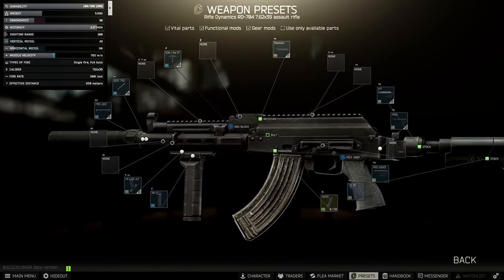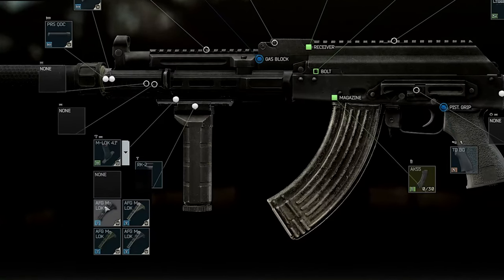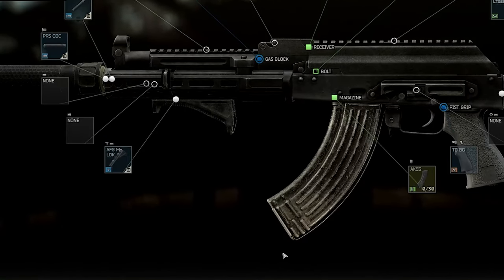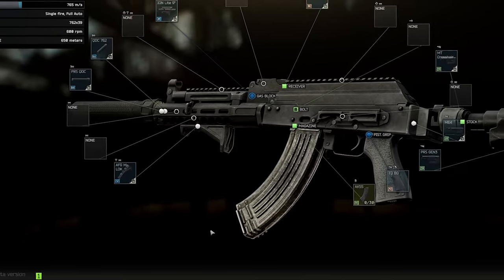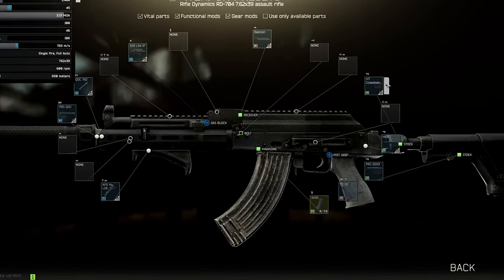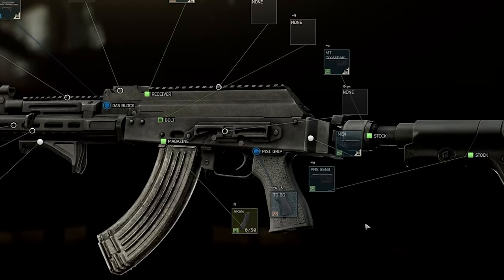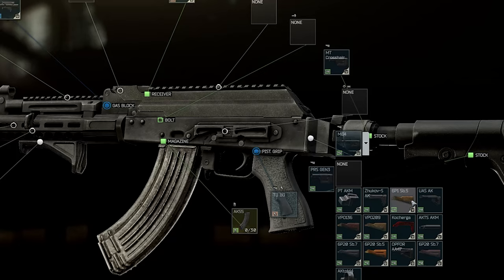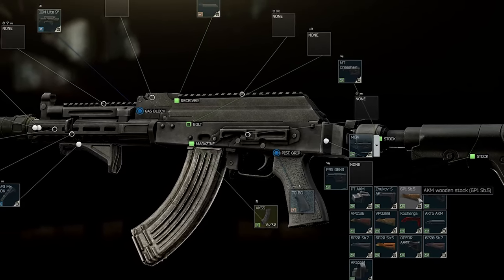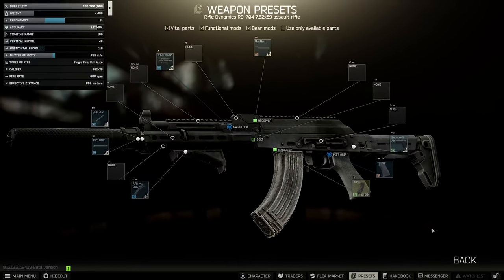Typically we change out some of this stuff for more efficient mods. As the handguard is MOE compatible, the AFG M locks tend to be the easiest and best bang for buck from Peacekeeper 3, as you don't need the rail to attach it. Stocks wise, although you can get high recoil reduction from the tube combos, the ergo, price and inaccessibility through quest locking doesn't really justify it. The best AK style fixed stock is the Zhukov, which is 2 more recoil but 16 more ergonomics.